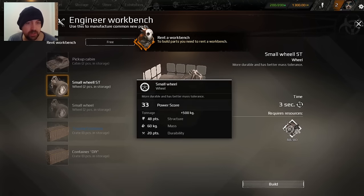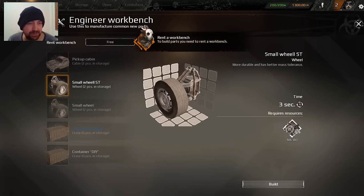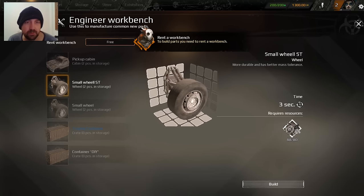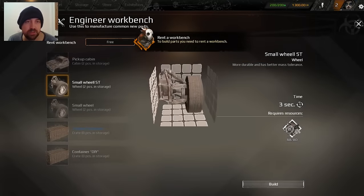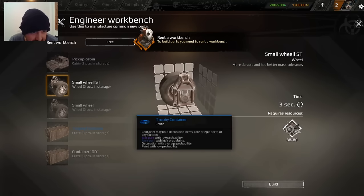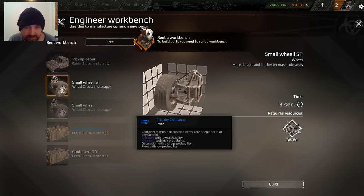Oh, that's a steering wheel. Small regular wheel, are you cheaper? I don't know what that means. Rent workbench - free. To build parts, you need to rent a workbench. Trophy container - containers may hold decorative items, rare or epic parts, any faction.